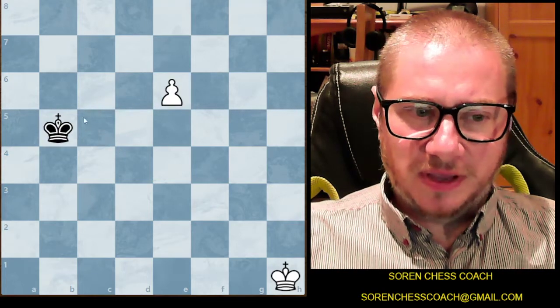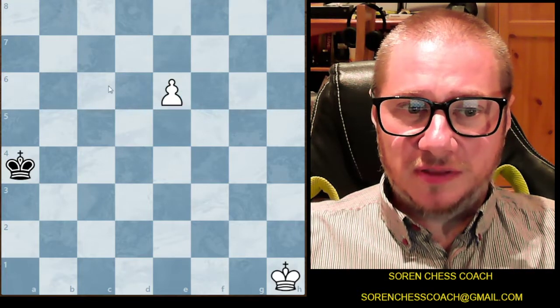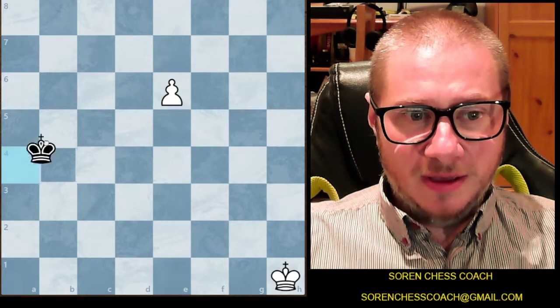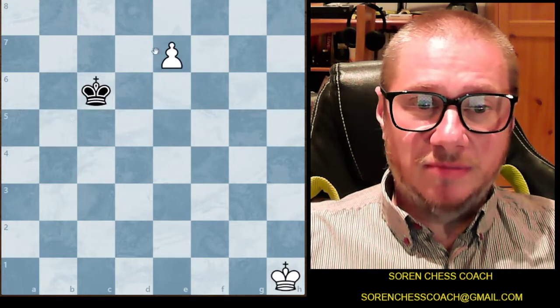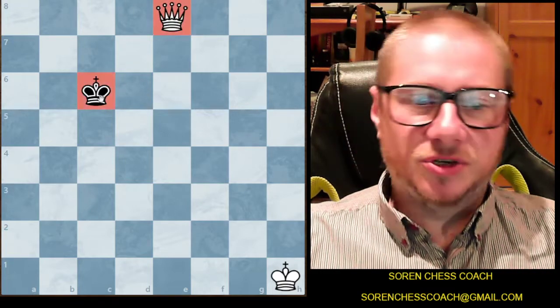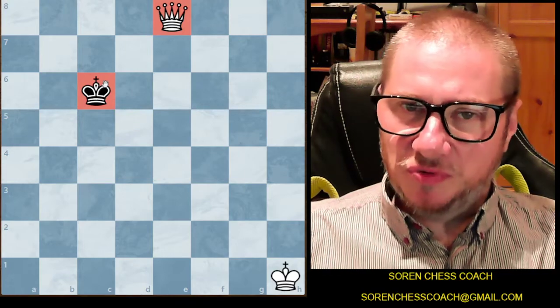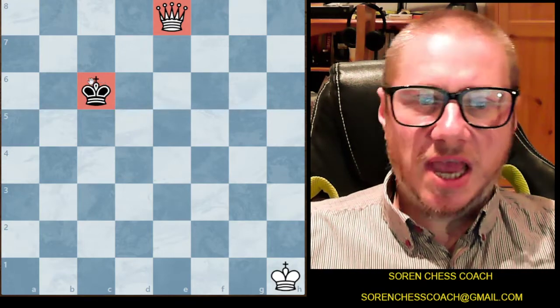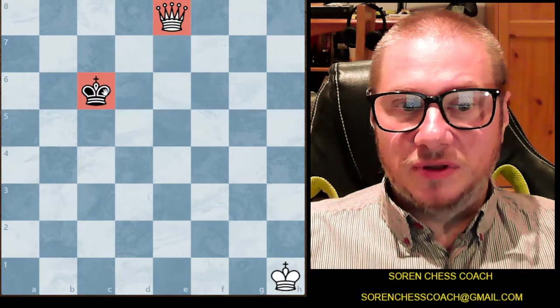Let's go back. You already have a 3x3 square. The black king tries to approach but it's too late — you're going to get a queen. You check the black king, and if you remember our previous videos on queen and king versus king, checkmate comes in just a couple of moves.